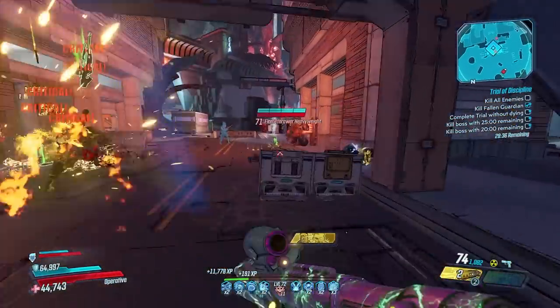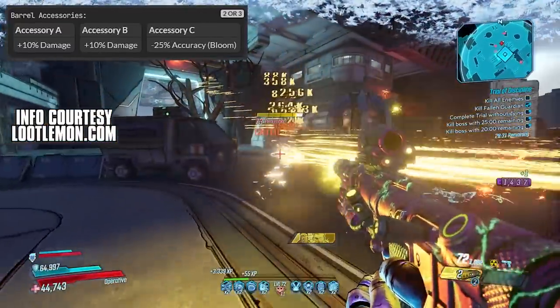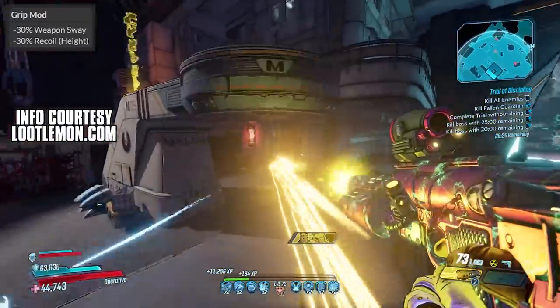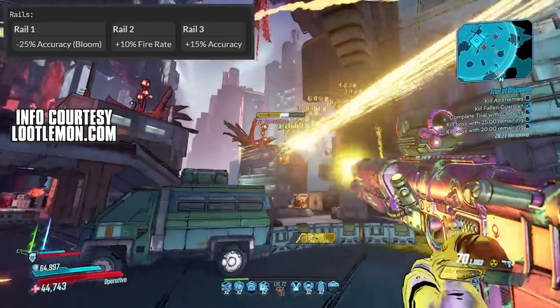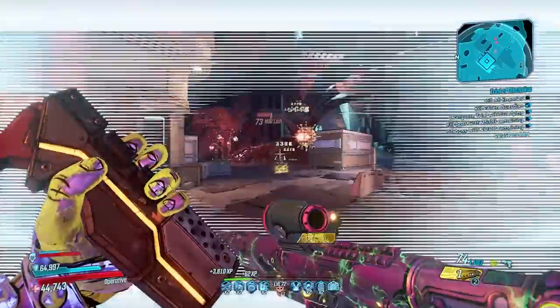In terms of the parts it can roll with, this gun features three different slide options, a possibility of getting either two or three barrel accessories, luckily there's only two different magazine options, there's three different grip options, the chance to roll either with or without a stock, and finally there are three different rail pieces you can get. So if you want a perfect one, I crunched the numbers, and the math I came up with is 50%. You either get it or you don't.